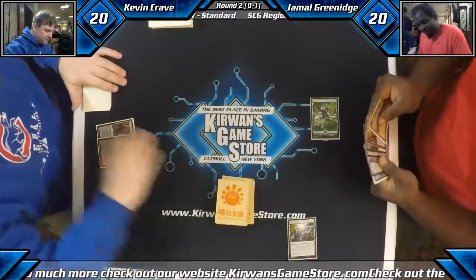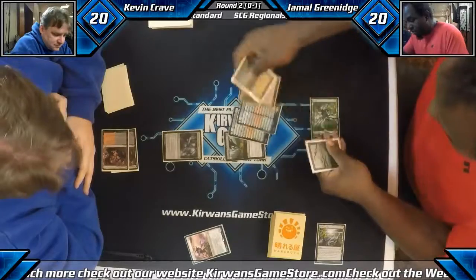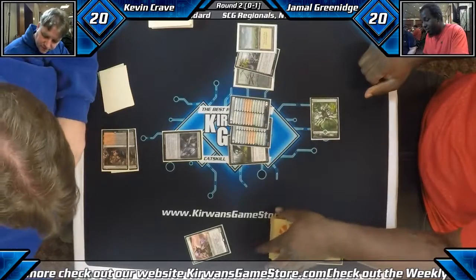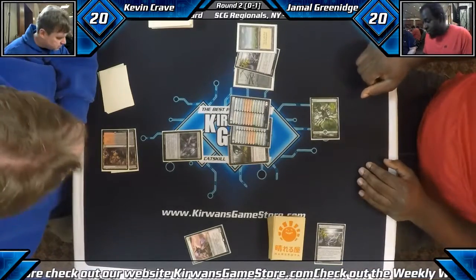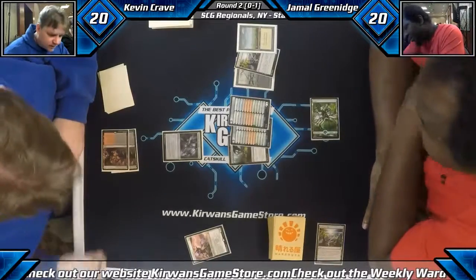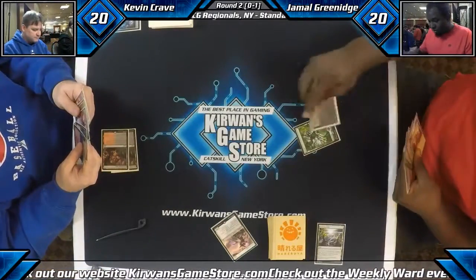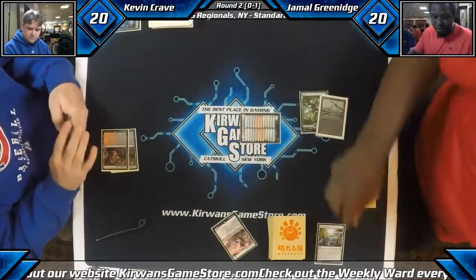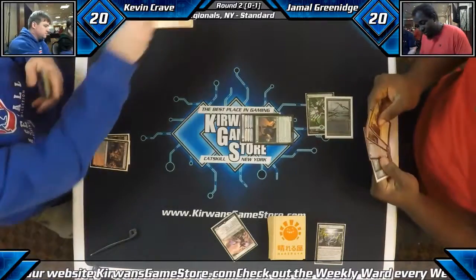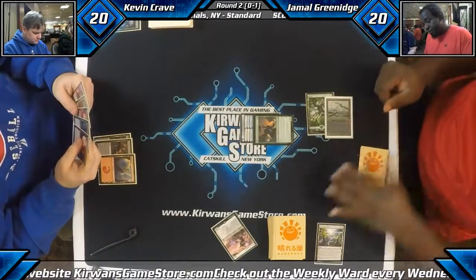Kevin with no one-drop because of the double-tap mana. Transgress — this is an okay start. But I don't think Jamal has much that hits. We got a Duskwatch it looks like. Lamholtz — he's fallen from the spotlight. He was a really good defensive card last Standard, but now the Red Vehicles decks have a lot of three-power creatures that can just battle with it really easily.